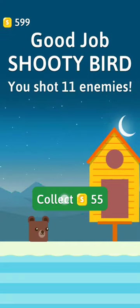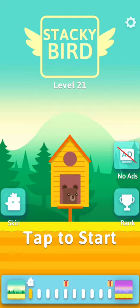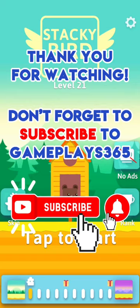Shooty Bird — we shot 11 enemies, so that was level 20. I hope you enjoyed watching me play the first 21 levels of Stucky Bird for some first impressions. The casual game published by Cool Apps Games. Don't forget to subscribe to the channel Gameplay365 to stay tuned for new videos. Thank you for your support and see you soon on Gameplay365 — bye-bye.